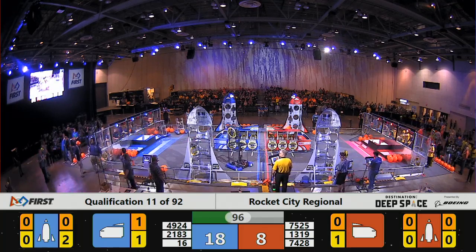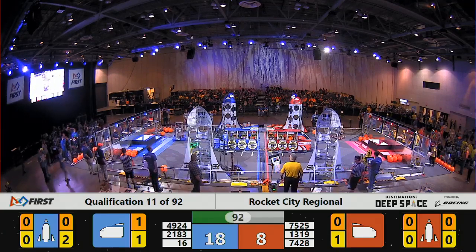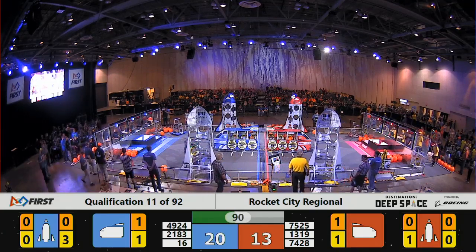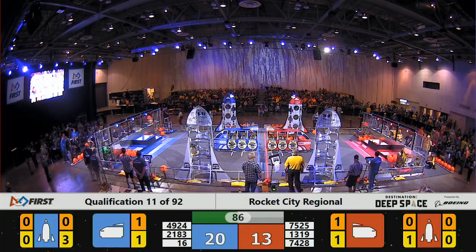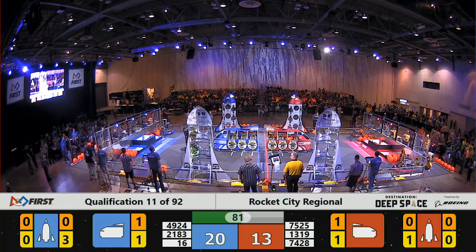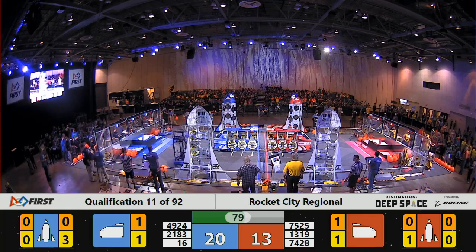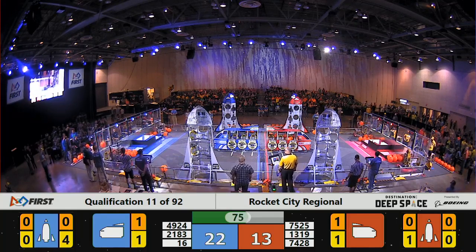Bomb Squad has the ability to pick a hatch panel off the floor. 74-28 attempts to grab cargo from his human operator, can't seem to get a hold of it — there he goes.